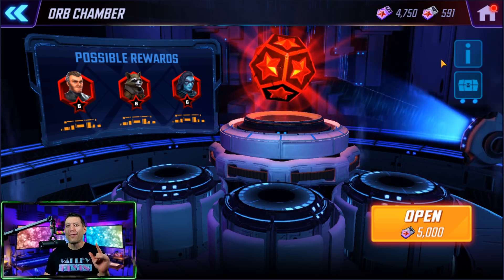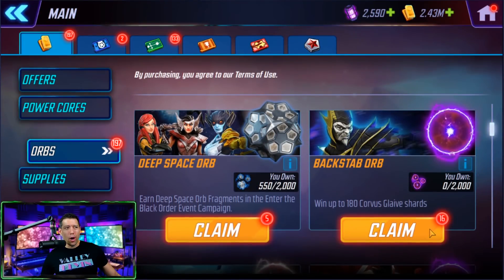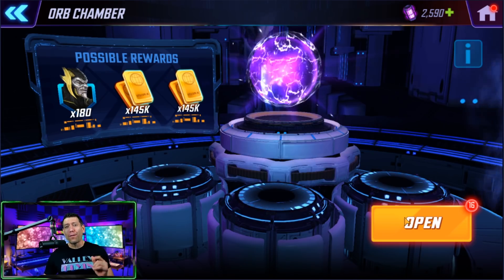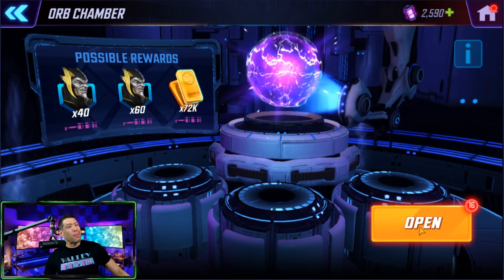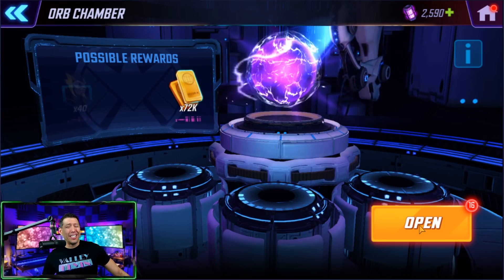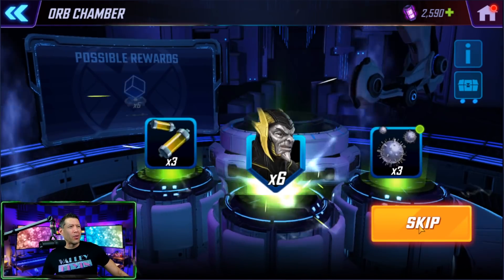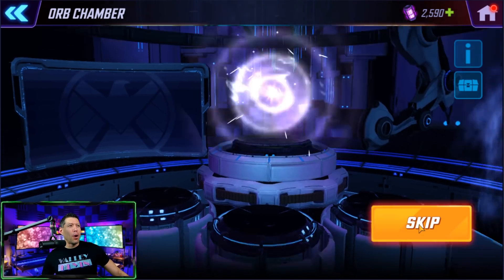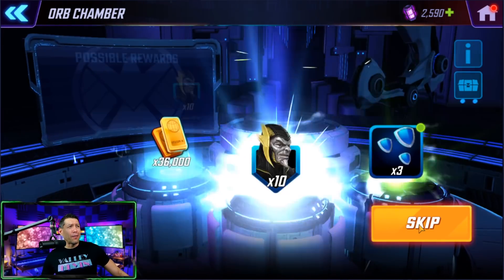We're going to buy the Corvus Glaive offer right now and open some orbs. All right, we are back — 16 Corvus Glaive orbs from about two of these offers. He was originally a 100-shard unlock, now he's a 45-shard unlock, so I was planning to spend 50 bucks on Corvus Glaive. As a member of the Black Order, he should be on the apex arena team. First one — it is green, only 6 shards.